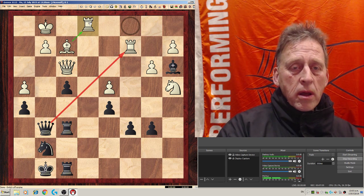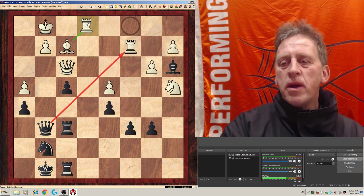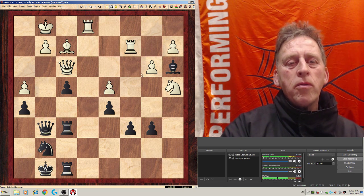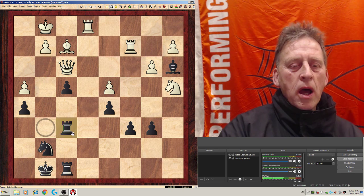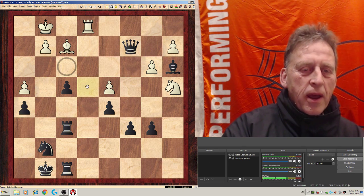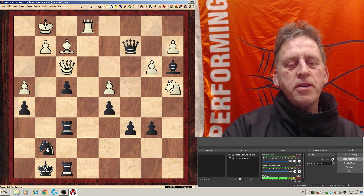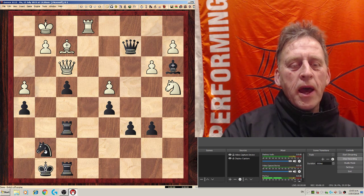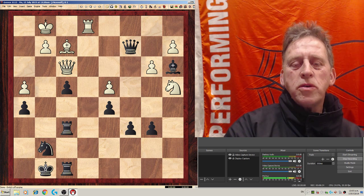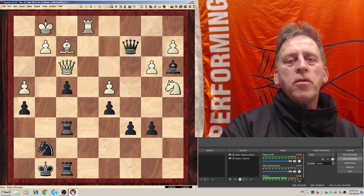And then my opponent, if from Greece, might have been eating some of their wonderful food. I played rook e1, and of course I played queen c2. And I thought, hang on - my opponent can take this h5 pawn. And then I thought, oh no, the beauty of my knight on g7 protects the pawn on h5. So that's the session for you today. I hope you enjoyed it, and all the best with your chess no matter what your level. Thank you.